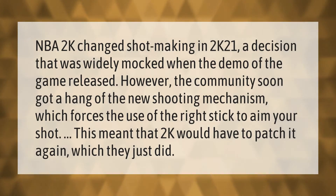NBA 2K changed shot-making in 2K21, a decision that was widely mocked when the demo of the game released. However, the community soon got a hang of the new shooting mechanism, which forces the use of the right stick to aim your shot. This meant that 2K would have to patch it again, which they just did.